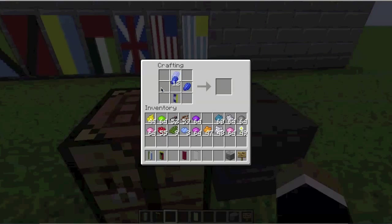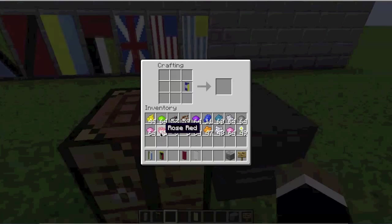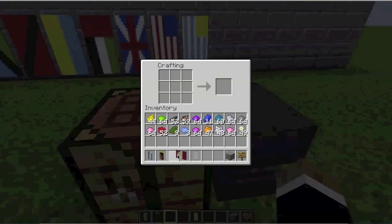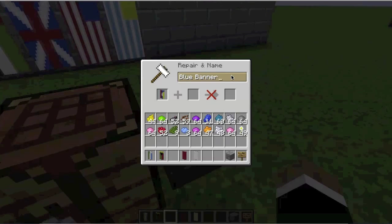So we take the blue and make the blue triangles like this — it doesn't interfere with anything else. And finally, all we've got to do is take the red at the bottom and stick it on. That is that. Let's take a look at it — I think that looks all right. Throw it in the anvil and rename it Venezuela.